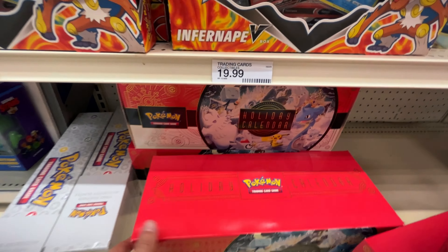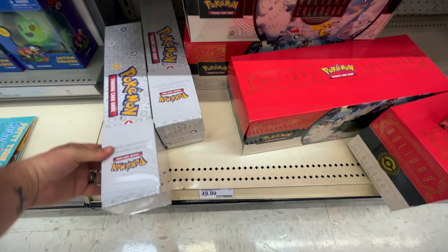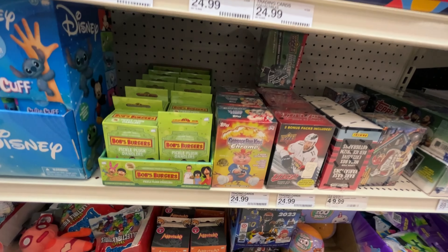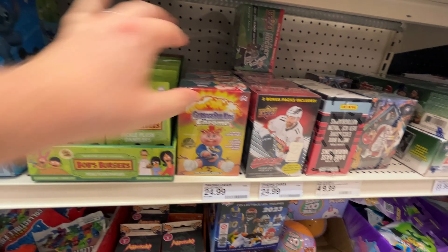We got the holiday calendars down here. And I'm not quite sure what this is - First Partner Accessory Bundle. I feel like we've been seeing a lot of sports lately and people have not really been picking it up that much. I've also been seeing these Garbage Pail Kids boxes. Are those any good? Let me know in the comments below.